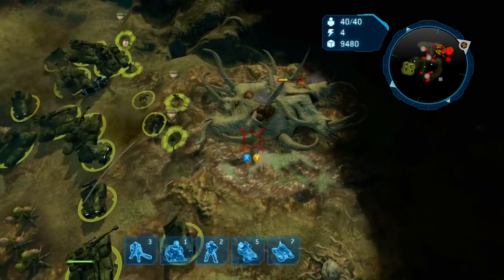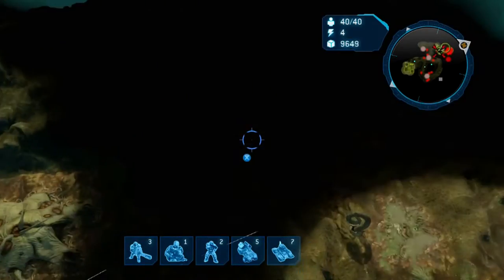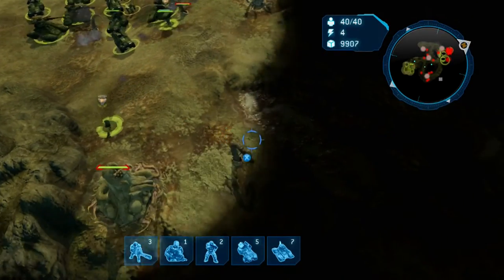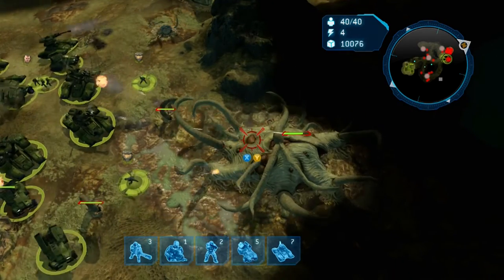Another thing to mention is you want to meet up with Red Team at some point, which I did just by running around to all the colonies. The fifth one is over here — you can see it's surrounded by some tentacles. They're not really doing much damage to me; they're kind of ignoring me, actually, because it's on easy, so not too bad.